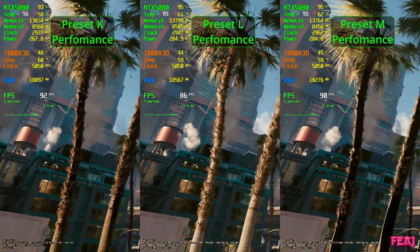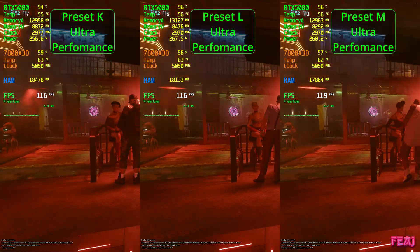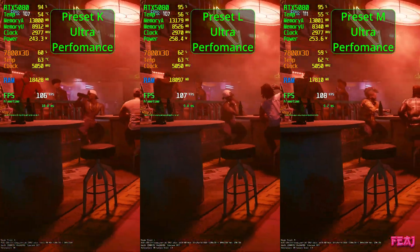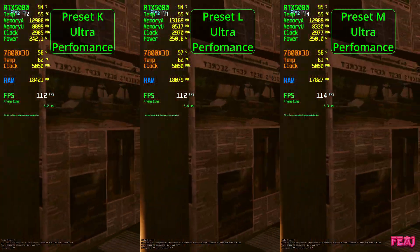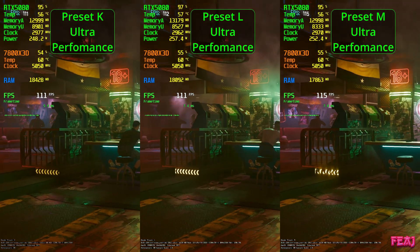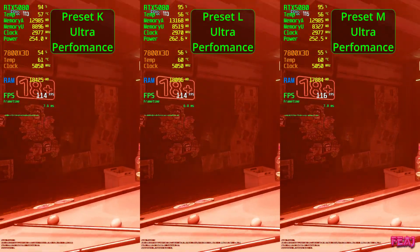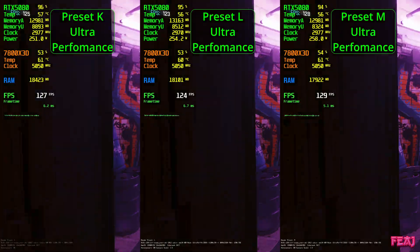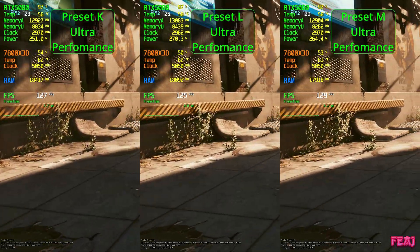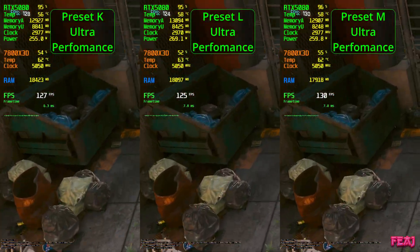I noticed that when you enable reconstruction it doesn't work — it defaults everything to preset D. Now here is the ultra performance, and I saw a really nice difference when playing. You actually gain some performance. I know a lot of people claim you get way less performance, but I don't know if that has something to do with the 50 series GPU. I didn't test it yet on a 40 series, but ultra performance gained some FPS in preset M.